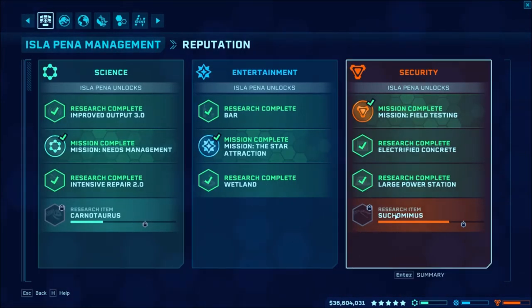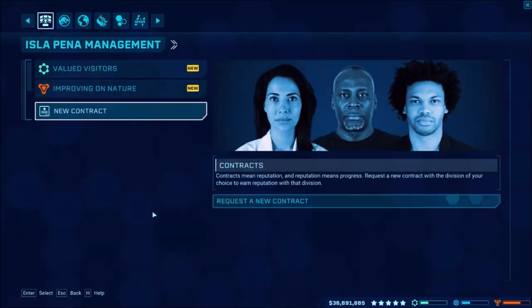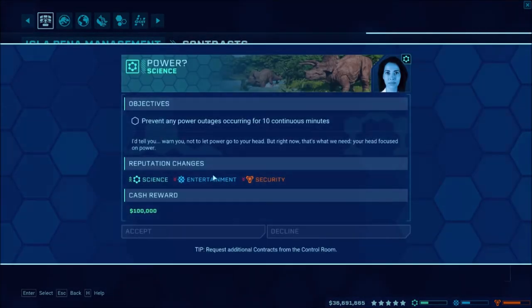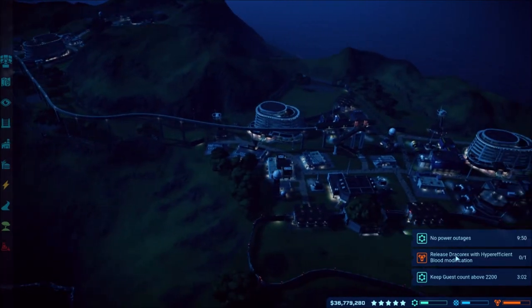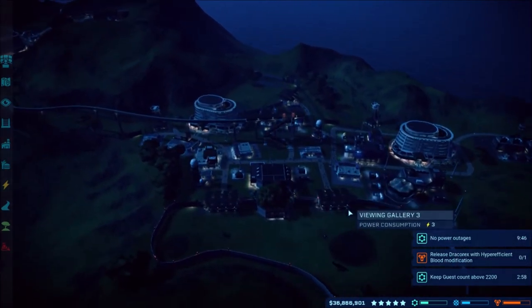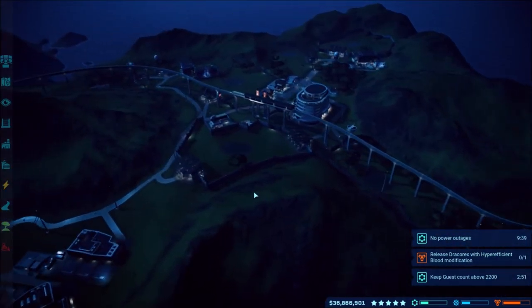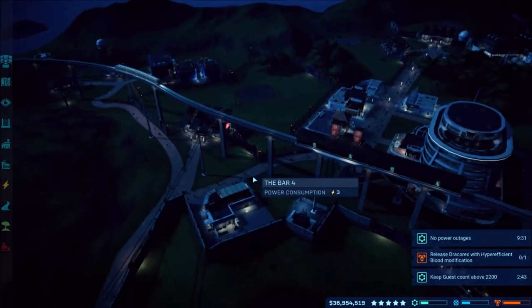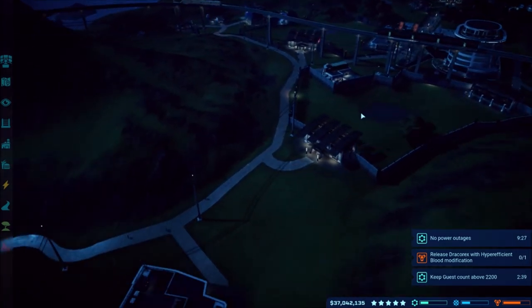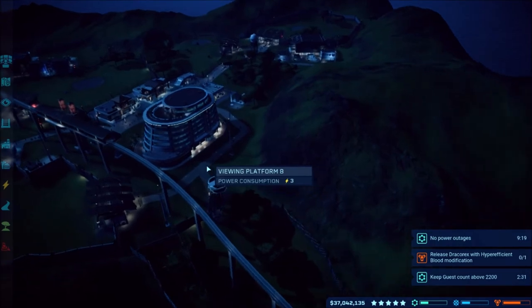We still need to work on the Carnotaurus and the Suchomimus — let's see if we can get another mission real quick. I don't want entertainment to drop. That one should be easy too and will get the Carnotaurus unlocked. Once that guest count goes up I'll sell the T-Rex and then start populating more of the park — probably put the Dracorexes in and switch some areas over to lighter fencing for herbivores.